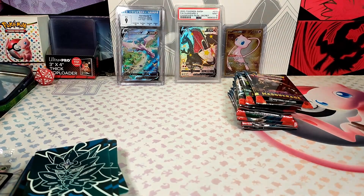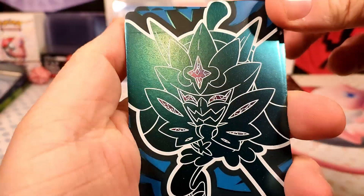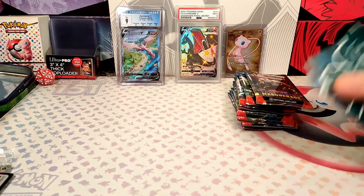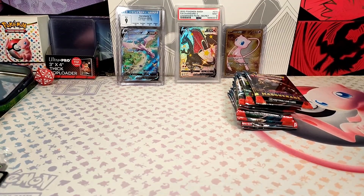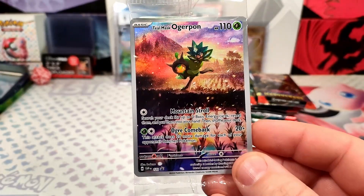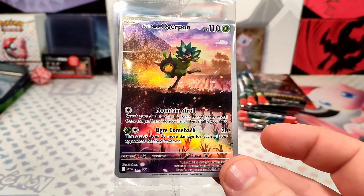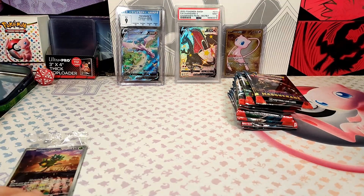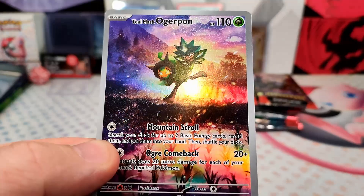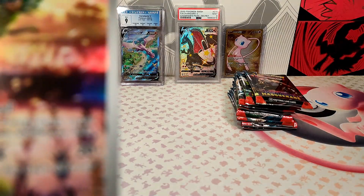I got that all opened up so let's start off. There's your dividers, just a smaller picture. There's your code card, and Twilight Mask Ogrepan promo there — got that out of there now. Really nice looking card.